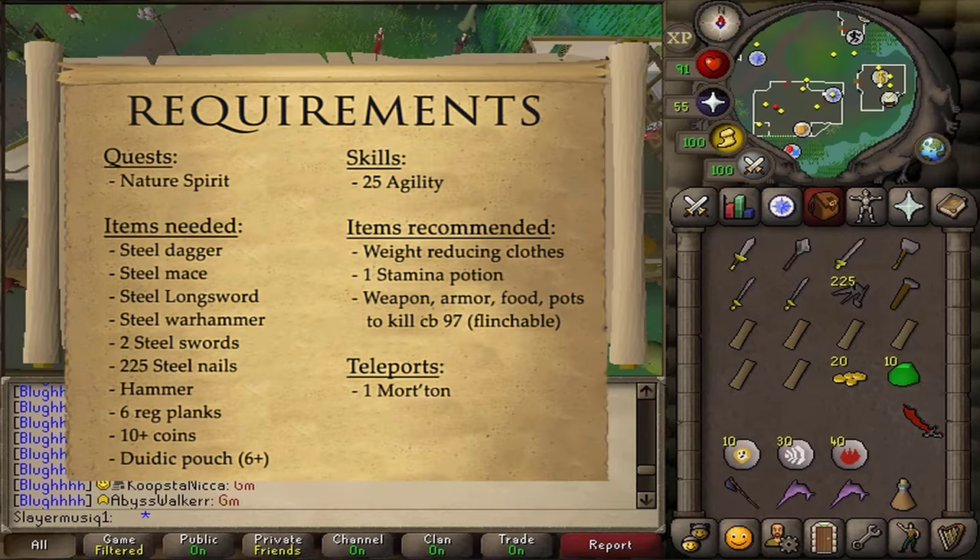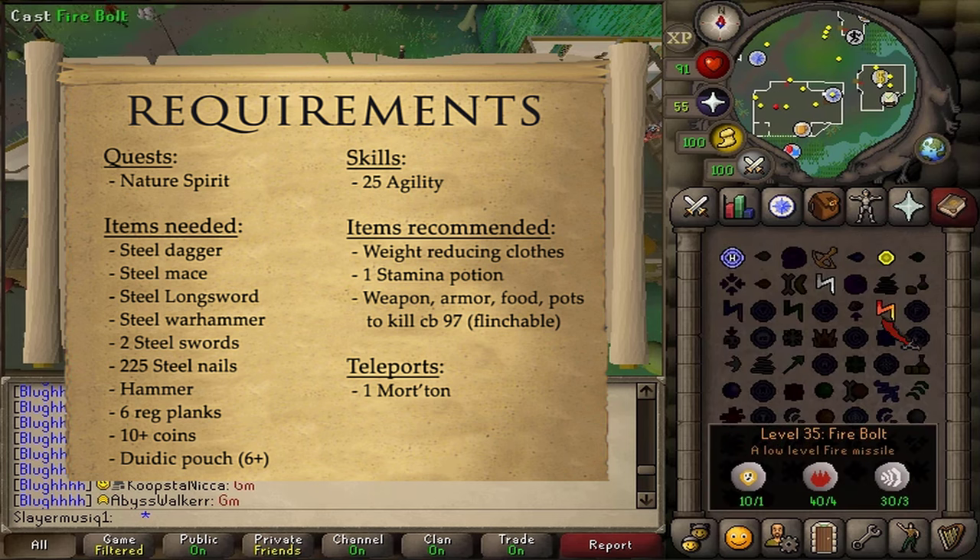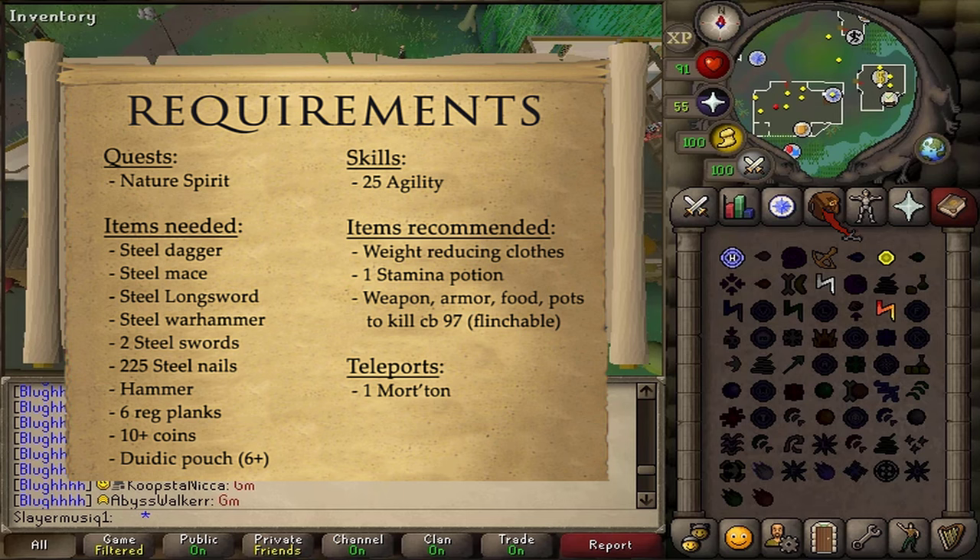For recommended items, bring some food, armor, weapon, and potions to be able to kill a Combat 97 Skeleton Hellhound, which is safe-spotable for magic and ranged users. Though you must be able to tank hits up to 12 damage.